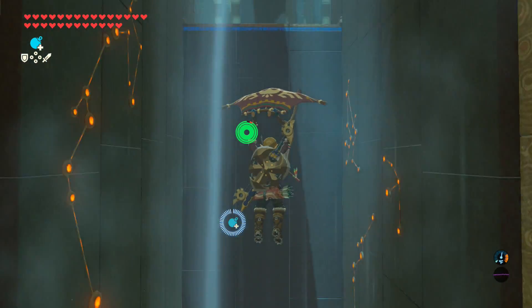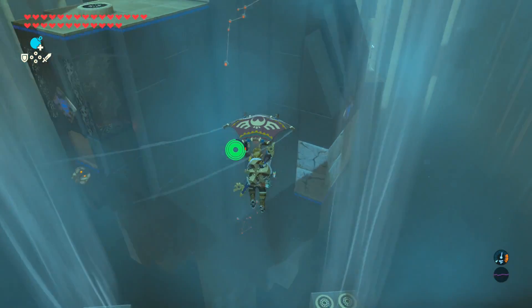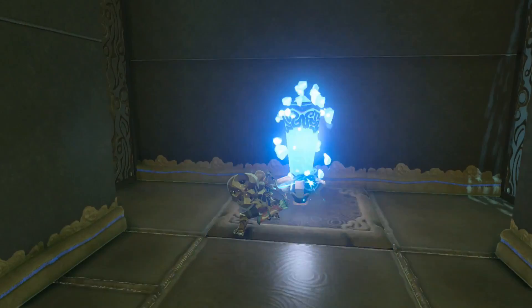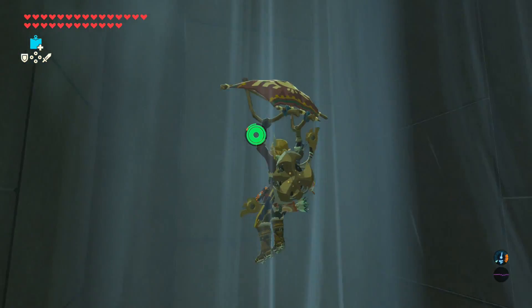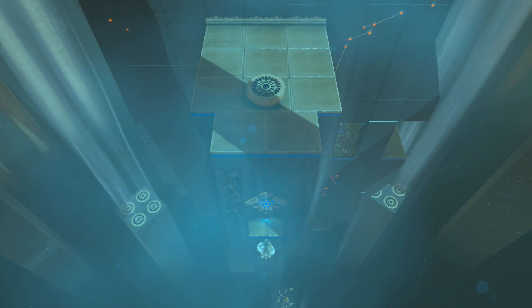The Four Winds shrine: simply hit the switch and ride up to the central chamber, where there's a big rotating thing with four corners. Each corner has a puzzle and a switch. First puzzle: use a bomb arrow or bomb to destroy the bricks, float inside, and hit the switch. Second: shoot an arrow through one of the fences. Third: ride inside one of the corners and hit the switch. Fourth: there's a propeller that needs to be active in an updraft — hit the switch.